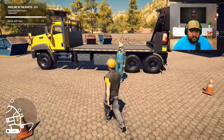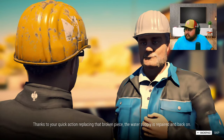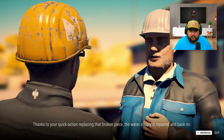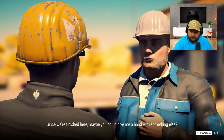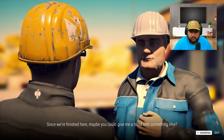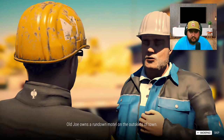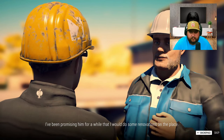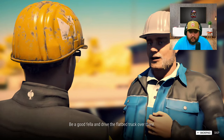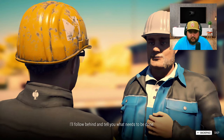Mr. Hape, we completed our test - what you got for us now? I'm relieved. Thanks to your quick action replacing that broken piece, the water supply is repaired and back on. Good job. Since we're finished here, maybe you could give me a hand with something else. Old Joe owns a rundown motel on the outskirts of town. I've been promising him for a while that I would do some renovations on the place.